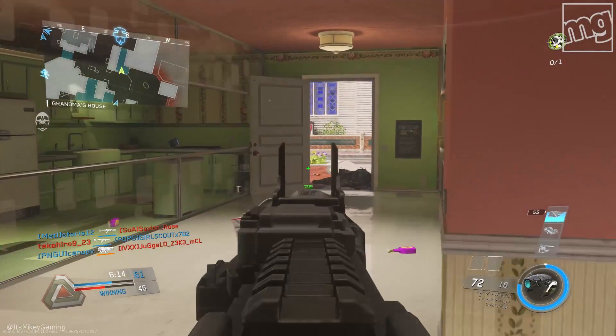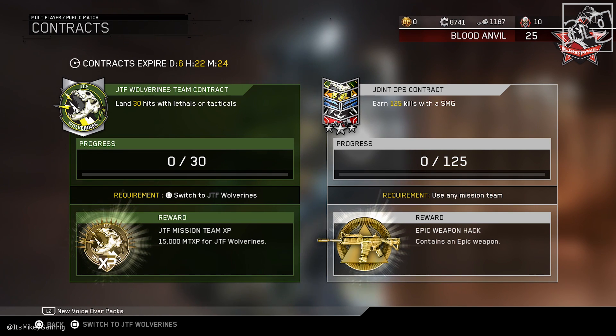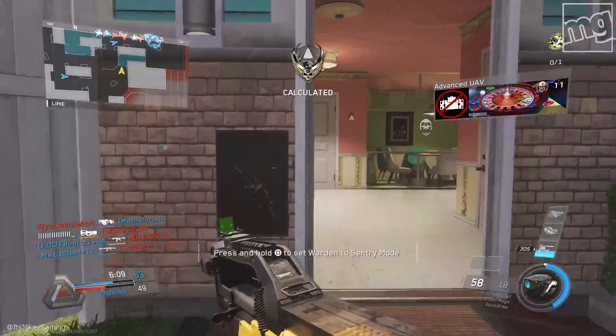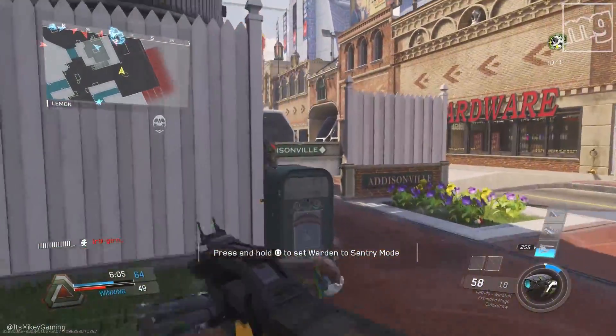But the big one is the joint ops contract — earn 125 kills with the SMG — and in my case I'll get an epic weapon hack. That seems really low and really easy, so I'm thinking this may be a glitch. For some people they disappeared, so it's a little buggy right now. But they're adding this and it'll take six days, so I'm thinking it's going to be quite a big contract.